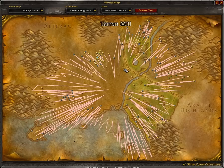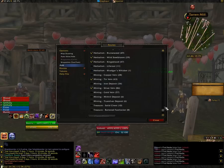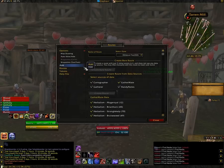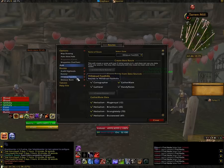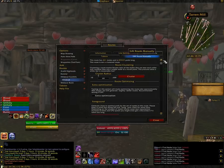When the map loads for the first time, it looks crazy — the lines are just going everywhere. That's because our route isn't optimized yet. So in the options, you select the profile that you made. This one was Hillsbrad. Click on optimize route.